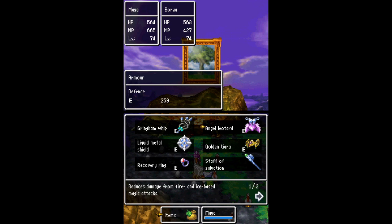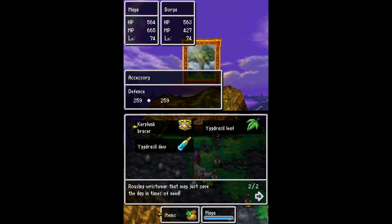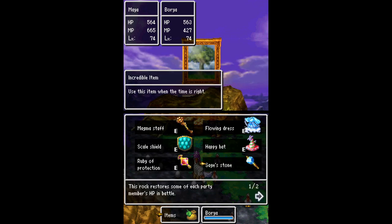She's even more protected now. I was tempted to give the liquid metal shield to Borya instead, but in the end Maya is probably still the better fit. They'll be switching around their positioning somewhat if needed, like if they're low on HP. Generally, whoever has the most defense takes the lead. I gave her the recovery ring because it has the same defense as the Kerplunk Bracer and won't go away if Maya dies.